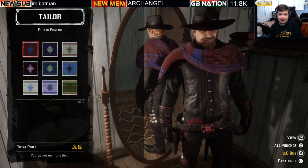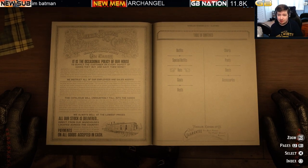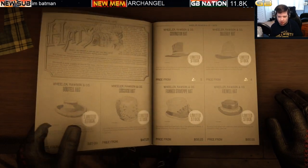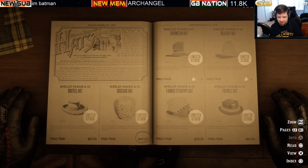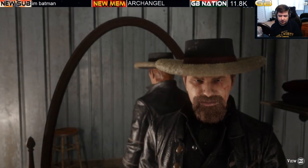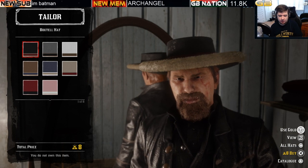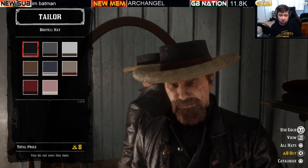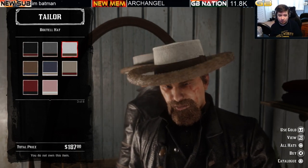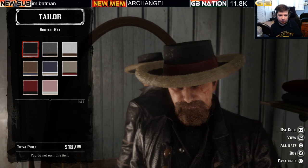Now for the main attraction of limited stock clothing items: the hats. There are quite a few. Starting with the Botel hat at $187 with eight variations. You can pay eight bars of gold, but it is a cash item, so cash is probably the better option.